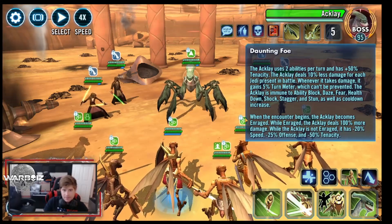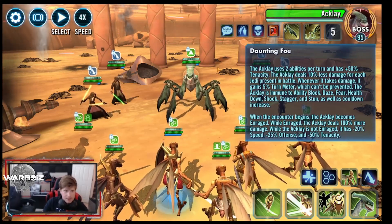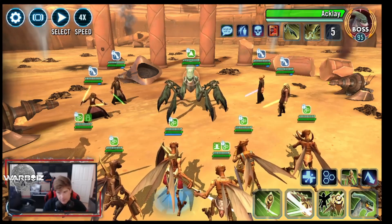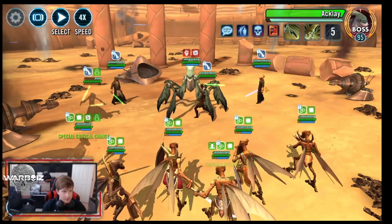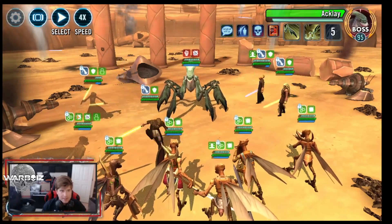He becomes enraged at the beginning of the encounter and deals a hell of a lot more damage, so we have to get rid of that off the bat. That's what this little special is right here in the bottom right-hand corner. We're going to go ahead and get rid of his enrage so he is no longer enraged.